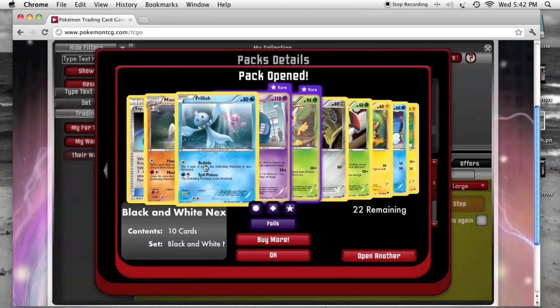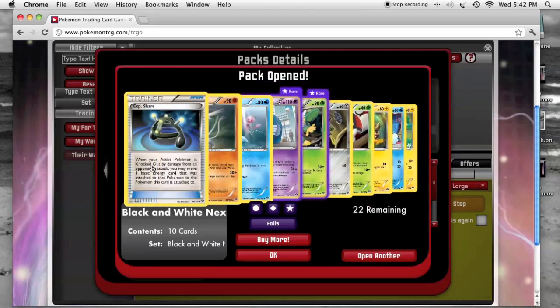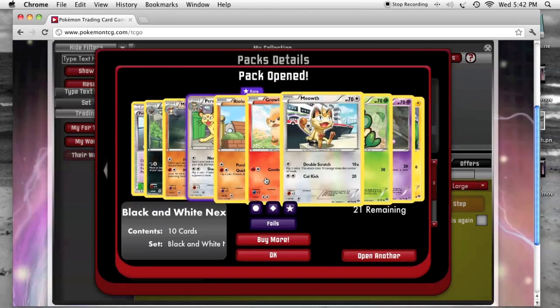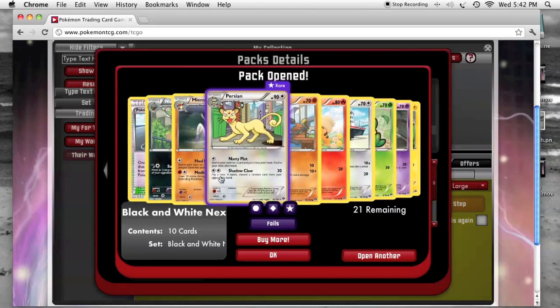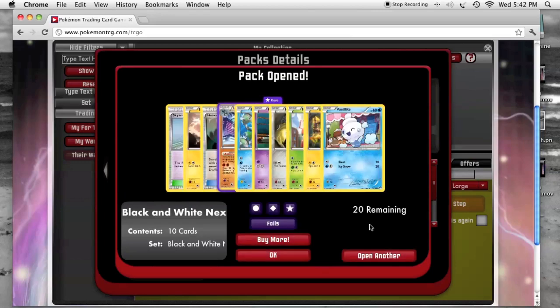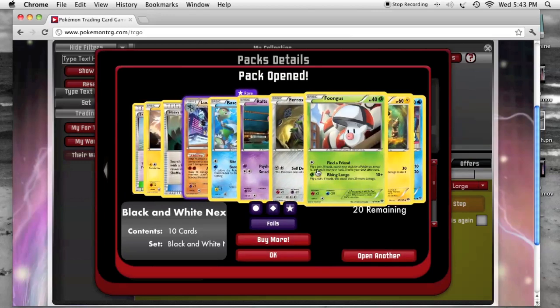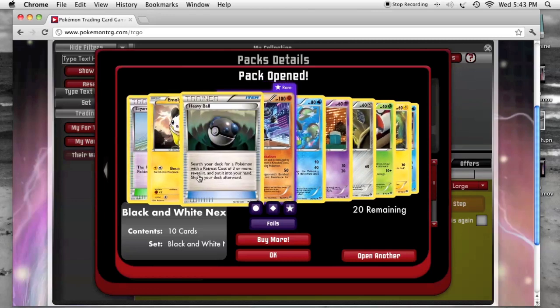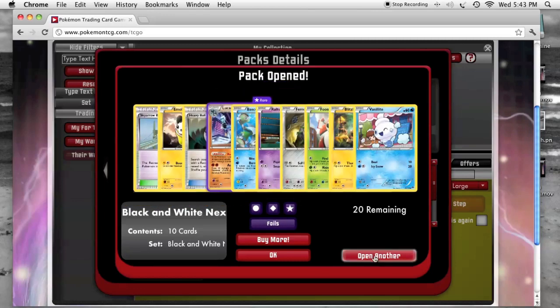Darmanitan, which could be good, and an Exp Share. Persian and Pokemon Center. The rare is Lucario, along with a Heavy Ball and a Sky Arrow Bridge.